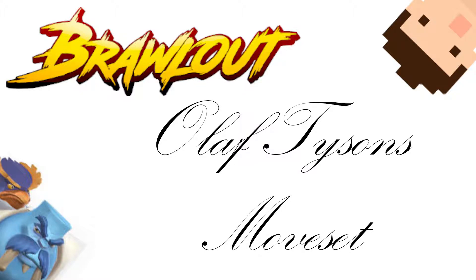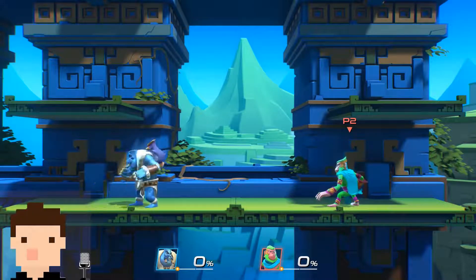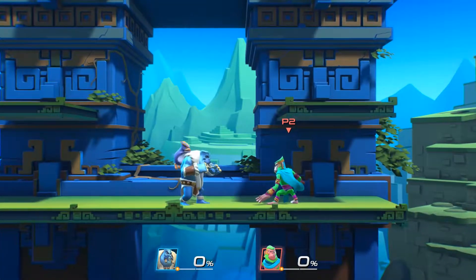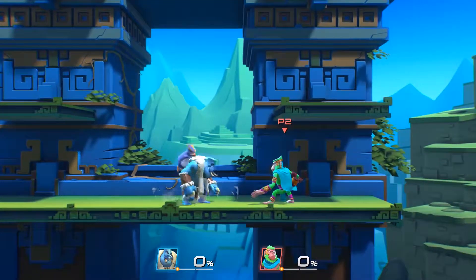Olaf Tyson's moves are: forward tilt, down tilt, up tilt, back tilt, up air, back air, down air, forward air, and Nair.